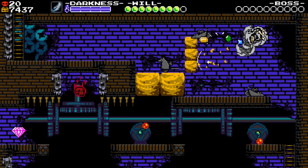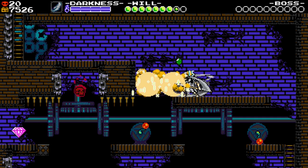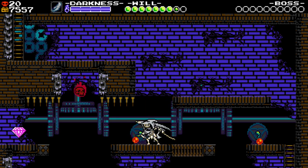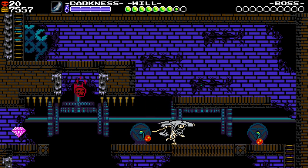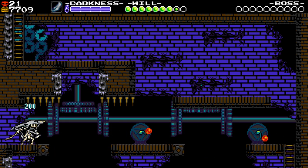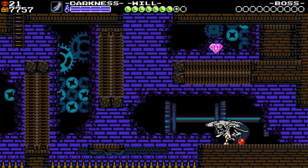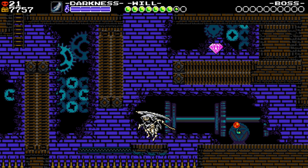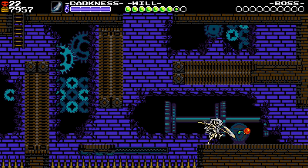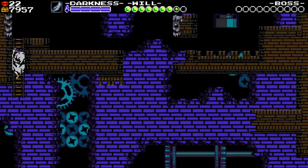Here we have an instance of a split path, which is another first for Specter of Torment at the very least. Split paths have appeared in both Plague of Shadows and Shovel of Hope since they generally use the same level design. We hit this — these platforms collapse back in so you want to be quick. Now I can't get back over there, but there's a pathway leading over here. Three skulls left. We go over here, jump up to get this pink diamond, and break this open for another red skull. Good on me for remembering that.